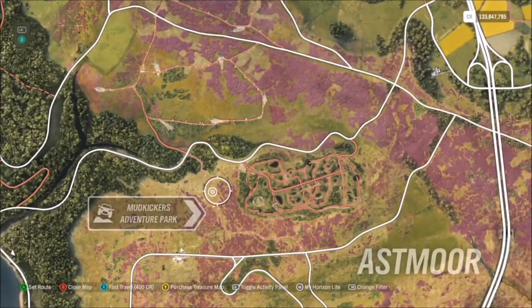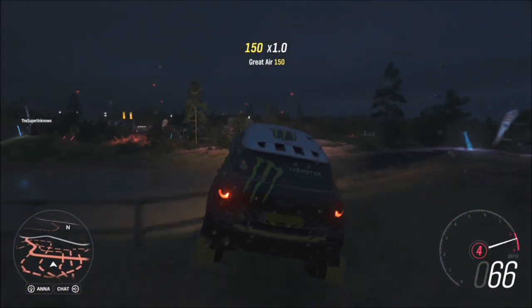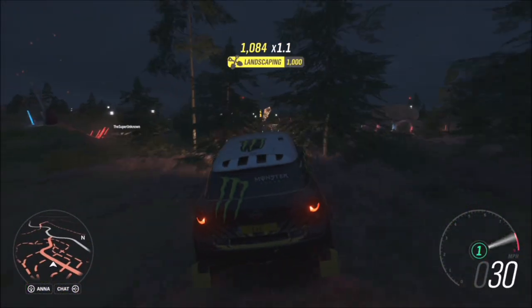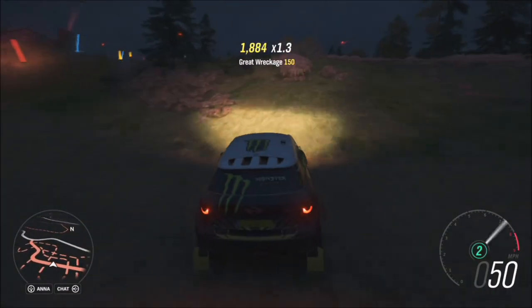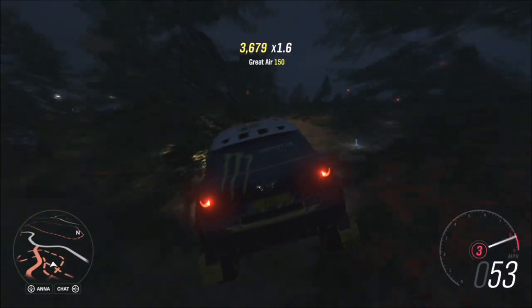I recommend going over to Mud Kickers Adventure Park, as it is absolutely full of jumps. There are other places across the map, even just generally in the countryside, but probably the quickest and easiest place is Mud Kickers. All you need is three air skills in quick succession, as you can see here.